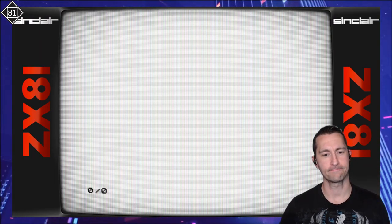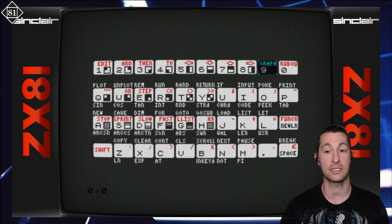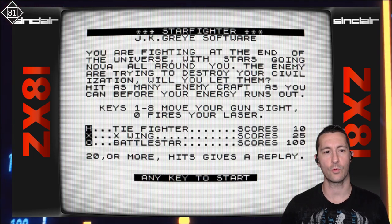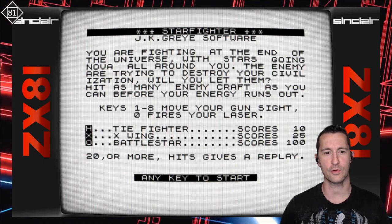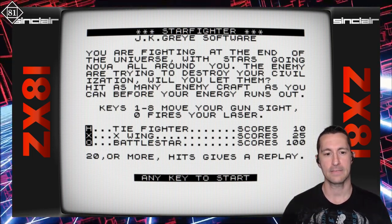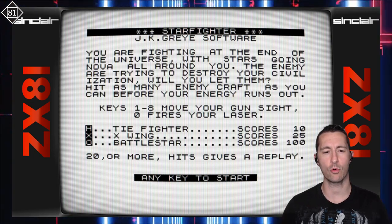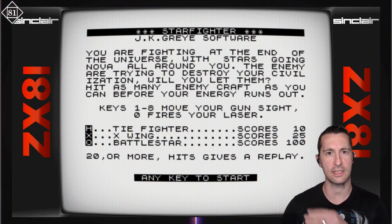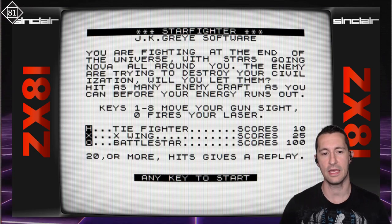Here we go. You can see on the keyboard the ZX-81 has all the numbers at the top. So the top row of numbers — we go to run, then new line, and we are in. It even explains the controls: you're fighting at the end of the universe with stars going nova. Keys 1 through 8 move your laser sight, 0 fires your laser. This would make more sense if it had a keypad, but it doesn't — it's using the top row, so bear that in mind when you think of sitting down to play this game in 1981.